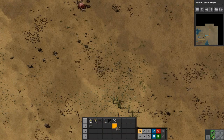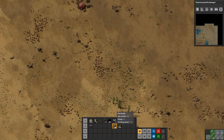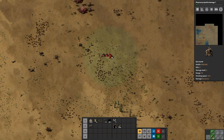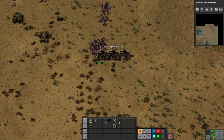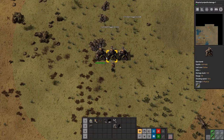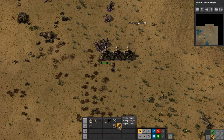First, I want to get the turrets on my hotbar as well as the ammo, and then we will place down three turrets and give them some ammo. There we go. Let's just give you a little bit of ammo — I don't think you actually need it.